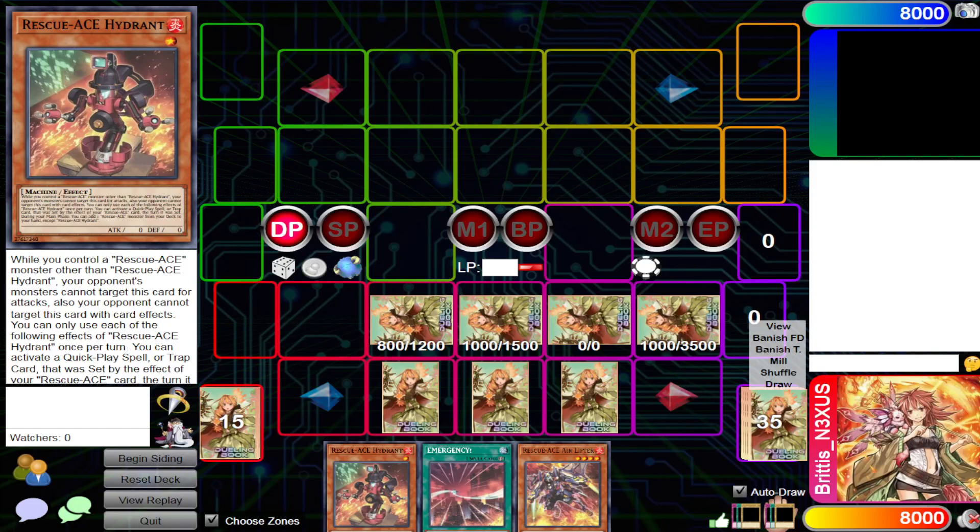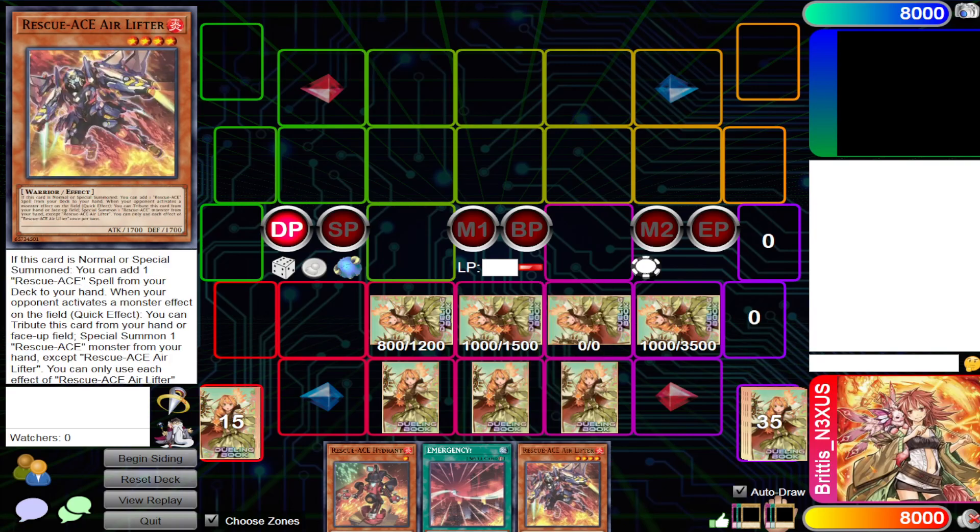Greetings Duelists and welcome to another video. We're going to talk about Rescue Ace in this particular one. As you guys already know, Rescue Ace is an archetype that I tried to pilot for this format. I tried to make the deck work, tried to make it fit for me, and I gave myself the challenge of: can I play this deck throughout the entire format without any changes, or can I adapt the deck and just play it consistently at locals and do well with it?